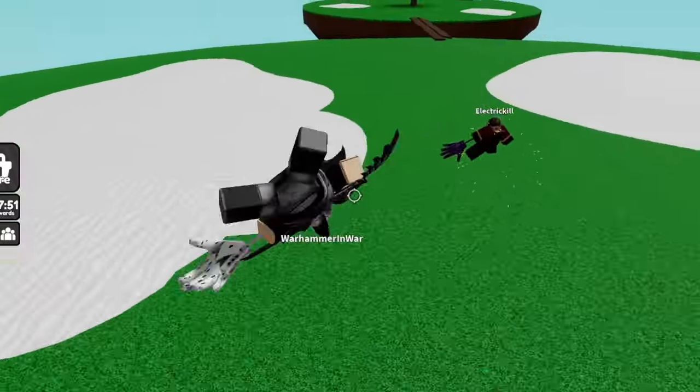Next up we have the Voodoo Glove, and this one's actually pretty easy to get — it's just pretty time consuming. You have to become a little ghost and stay invisible for one whole hour straight. It's pretty easy because you'll be invisible so no one will know you're trying to get the badge. The only thing you have to look out for are other ghost users, since they can see you.